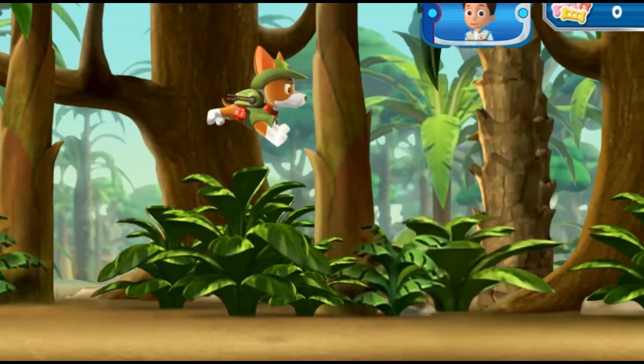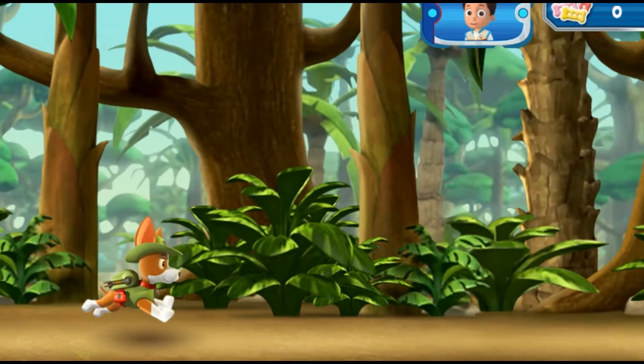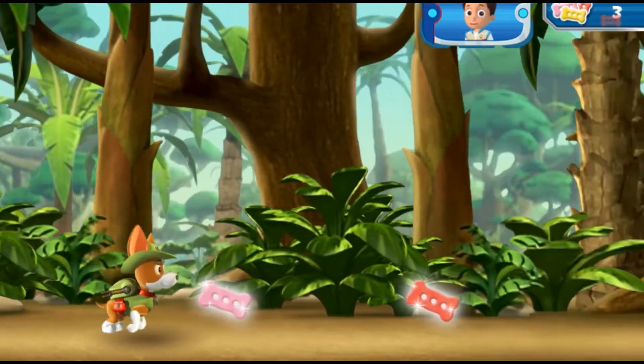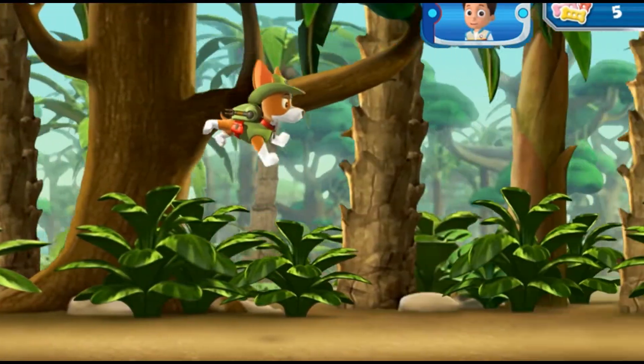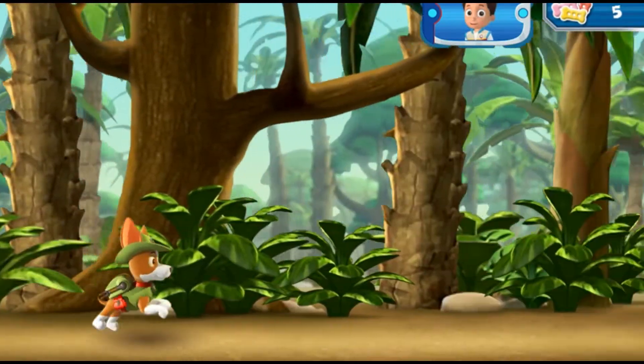First, Trucker needs to swing over to the ancient temple! Help Trucker swing through the jungle! Collect pup treats along the way to keep up his energy! Press the space bar on your keyboard to help Trucker launch his cable and swing into action! Watch out for rocks and other obstacles in the way!